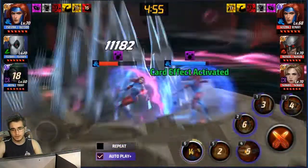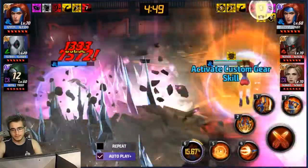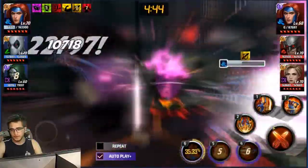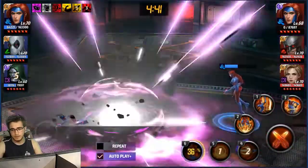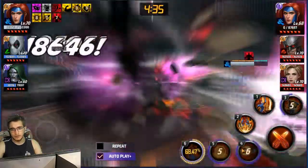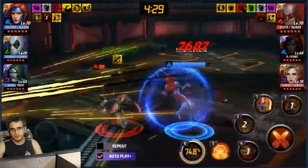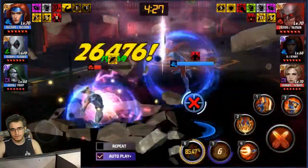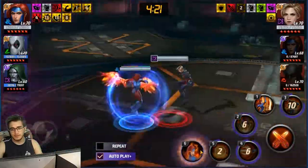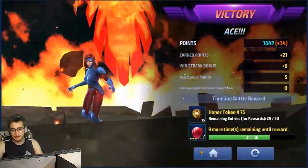No matter what new character gets tier 3 or whatever uniform is released, Jean is always the best. We want to start with the fifth skill because it allows you to penetrate her either immunity or guard that she may put up. Let's see what we can do against Wolverine — he's gonna survive that but let's just use the tier 3 skill and we'll be done with this timeline battle.